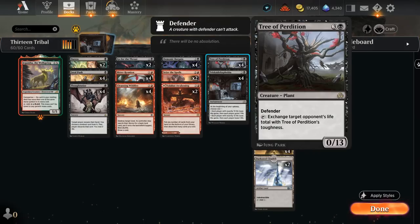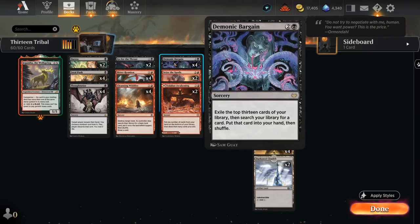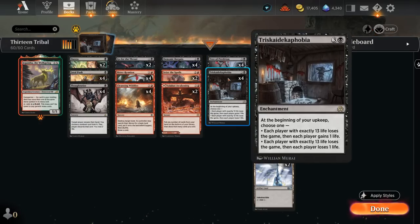Tree of Perdition is a 0/13 plant with Defender that can tap to exchange target opponent's life total with its toughness. So if our opponent's at 20, we activate our tree — now our tree has 20 toughness and our opponent goes to 13 life, which is exactly what we need to win the game with our enchantment. To complete the 13 trifecta, we've got four copies of Demonic Bargain, a sorcery that exiles the top 13 cards of our library and then lets us search the remainder for any card and put it into our hand. So we'll often still have at least one Tree of Perdition or Triskaidekaphobia left to search up and assemble both on the battlefield.